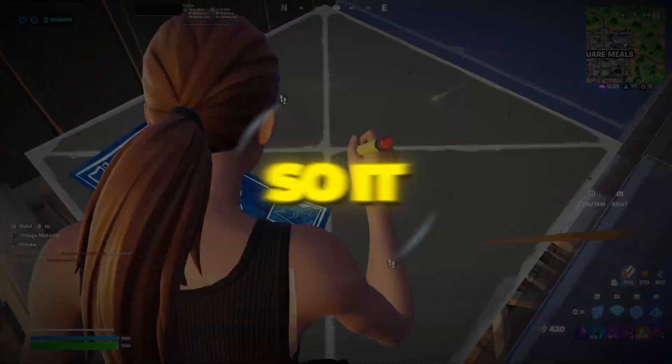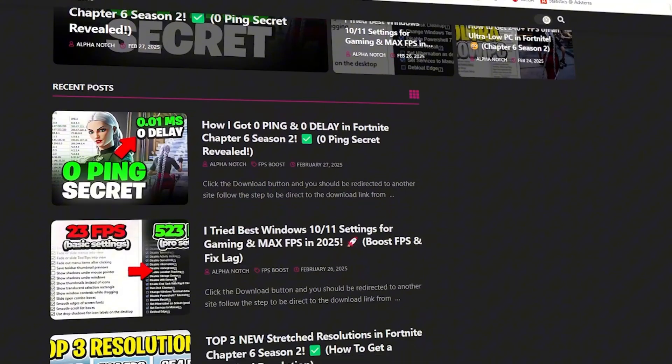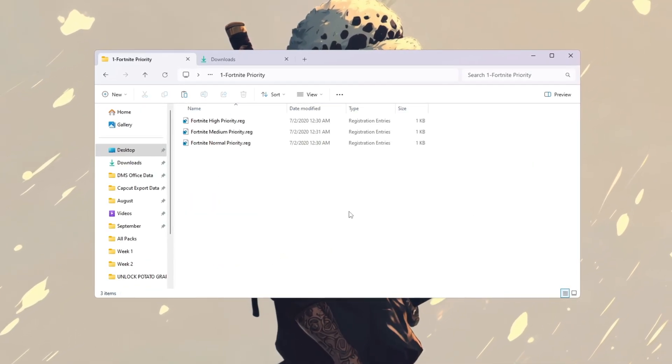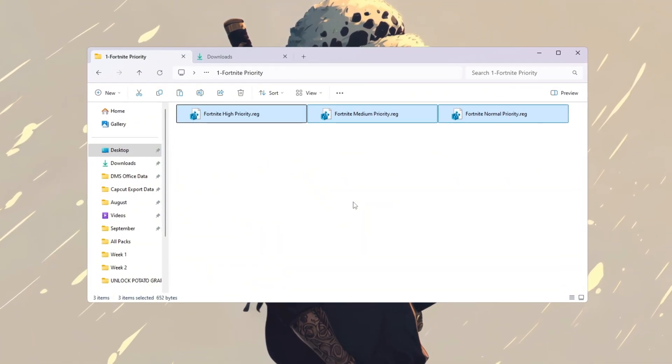Step 2: Make Fortnite a priority so it runs smoother. We are going to make Fortnite more important to your computer so that it runs smoother and has less lag. Normally, Windows gives attention to many apps at the same time, but here we'll tell it to focus more on Fortnite.